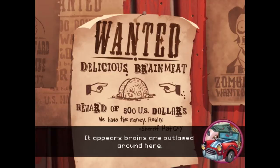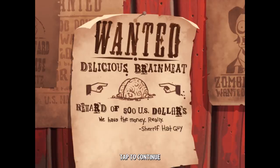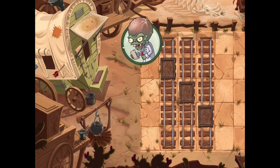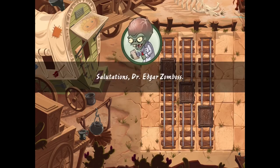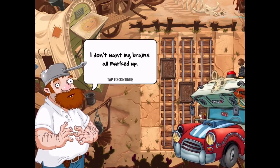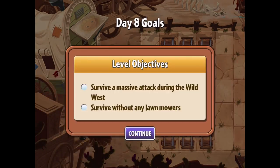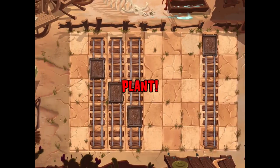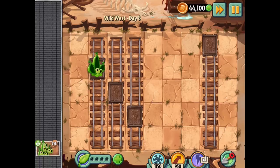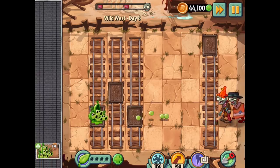Wanted — Delicious brain meat. It appears brains are outlawed around here. Quick neighbor, play dumb. We'll follow your lead, User Dave. Yikes, the burn. Delicious brain meat, reward of 500 US dollars. We have the money, really. Sheriff hat guy. Alright to the next level. Zomboss is here! Greetings plant rustler — agents are arriving to mark your brains as my property. Dr. Edgar Zomboss. I don't want my brains all marked up. Level objectives: Survive a massive attack during the Wild West and survive without any lawnmowers. That sounds like quite a scary objective. Is it going to be conveyor belt? We do have some Gargantuars to deal with. I'm going to put a Peapod to the back here and stack him up as soon as I can. Definitely a lot more interactive than your average PvZ environment.